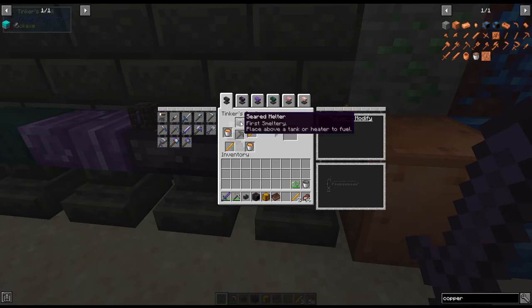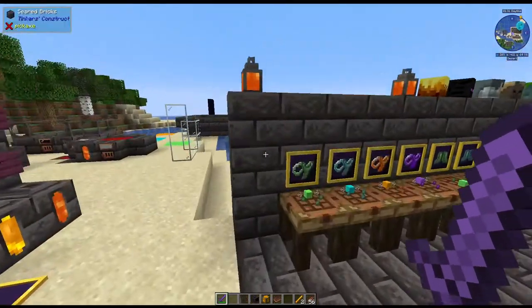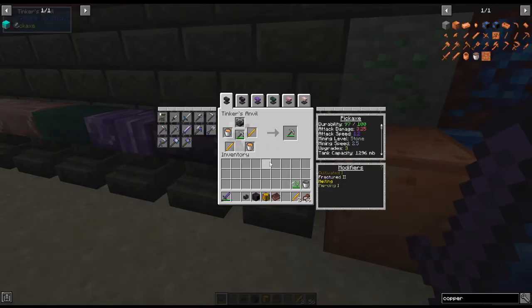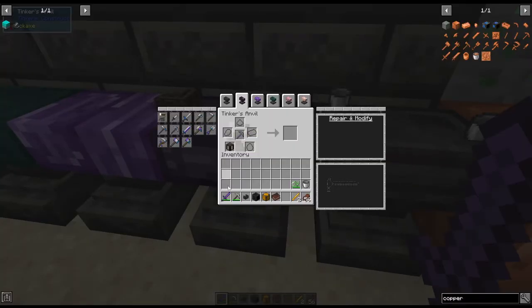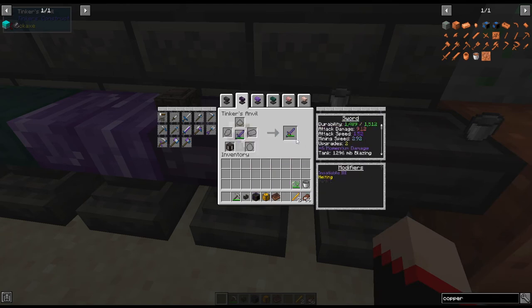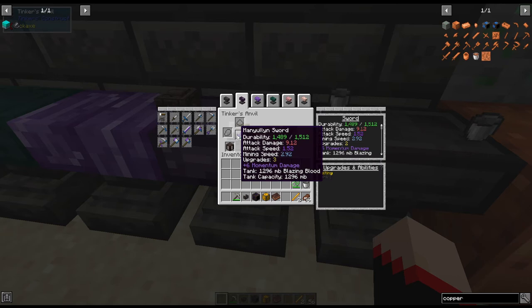Here's what I want to show you. This is what you're going to use: you need a seared melter, two buckets of lava, and two blazing blood. In order to put that on a tool, you just have to have an upgrade slot available, and then that's going to add the melting modifier. Melts attacked entities and items dropped — so not only would you get the blaze blood by killing blazes, but you could also get liquid slime and all kinds of stuff. The most important use I'd see for it is probably the blazing blood. You can also upgrade the tank size by putting a seared fuel tank in there — then our tank capacity goes from 1296 to 2448.